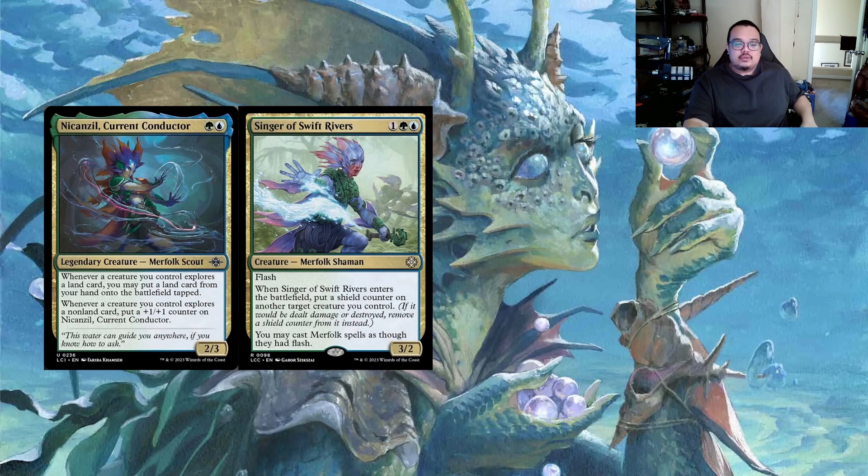Singer of Swift Rivers at one and a Simic mana has flash. When it enters the battlefield, put a shield counter on another target creature you control, and you may cast Merfolk spells as though they had flash. It's essentially a Leyline of Anticipation for Merfolk - definitely keep this in the deck because at instant speed we have so many explore triggers that can go off from flashing in Merfolk.